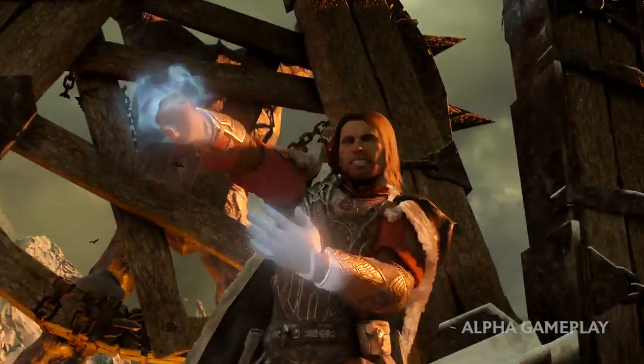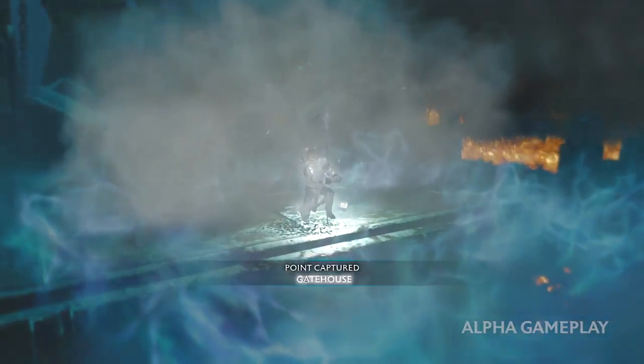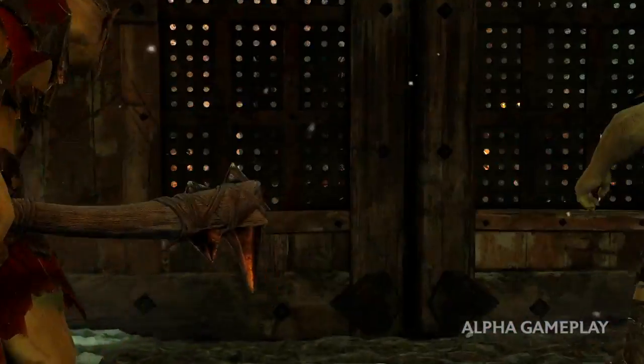With the Stormbringer defeated, we've broken the curse and can unleash our power as the Demolisher breaches the gate, allowing our army to storm the fort.